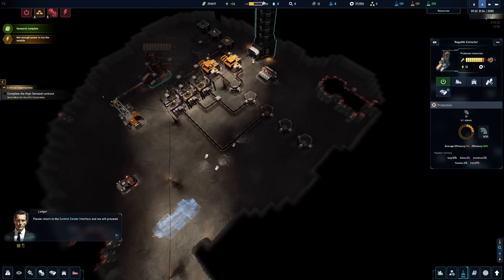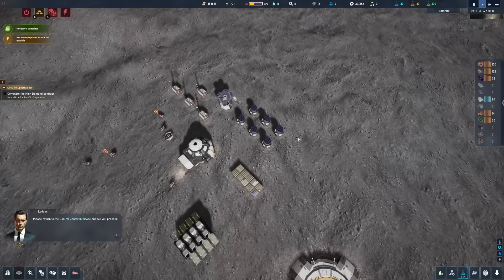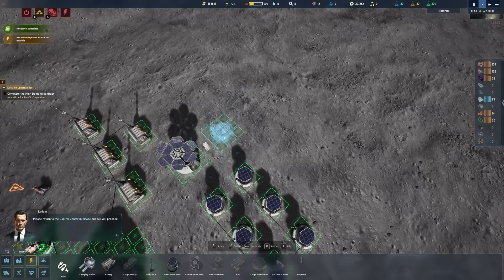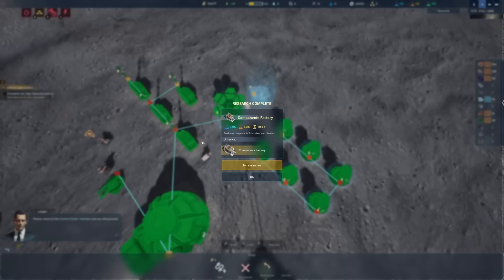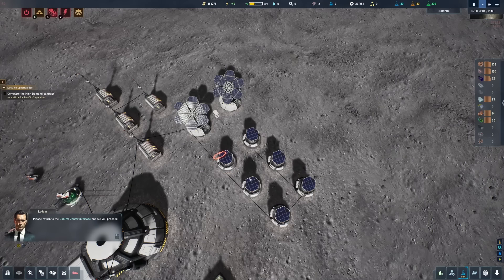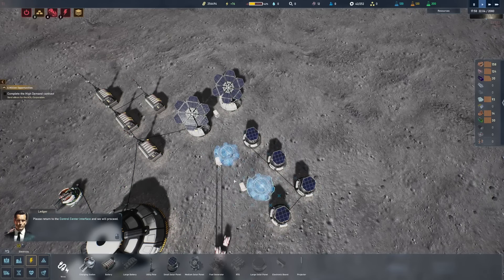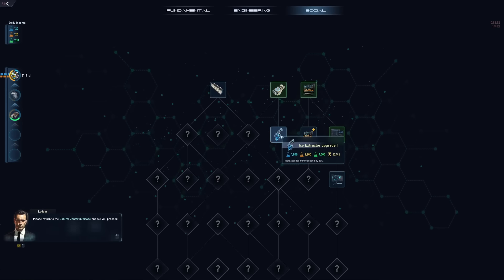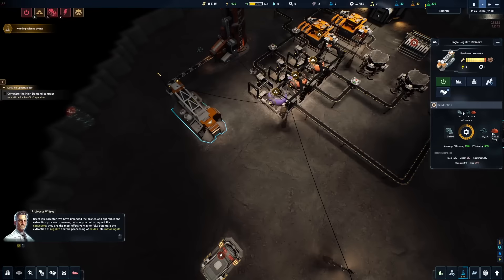We're running low on power connections — we can cut energy to the detector since we're not using it right now. We're just running low on power production overall, so it's time to replace more of these panels with the medium ones. Actually, let's build additional ones before we replace. One more medium panel going here — and that's why the batteries lost all connection to the solar panels. There we go, glad I found that early in the day. Now we have the components factory, and we'll go through the process of replacing these solar panels because the medium ones will give us so much more power.